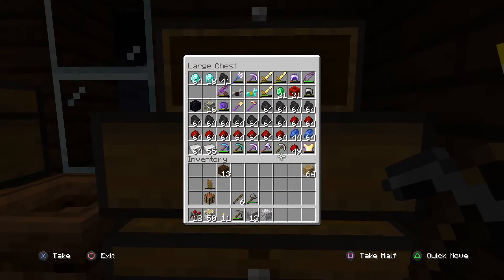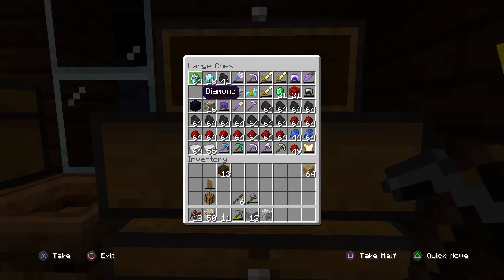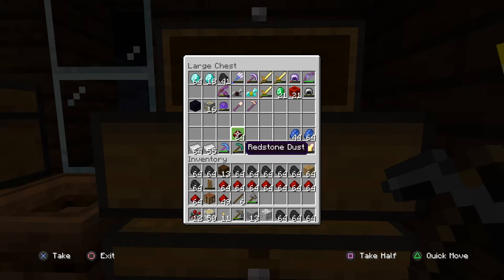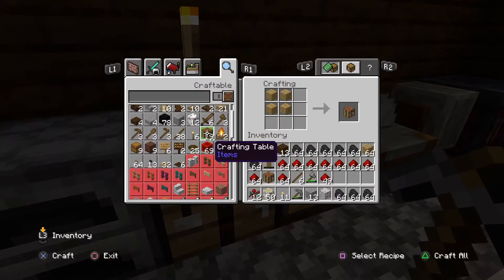I've gotten a lot of supplies. As you can see, I got a Fortune 3, Silk Touch 3, and Efficiency 4 diamond pickaxe. I went mining and got a stack and 18 diamonds - that's a lot of diamonds! I also have my netherite armor. We have a lot of coal, so I'm going to convert most of it to blocks to free up some room.